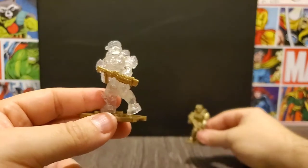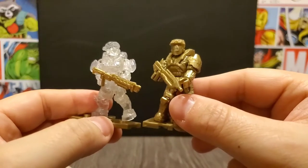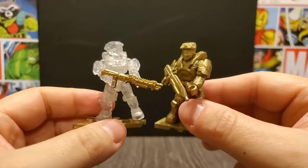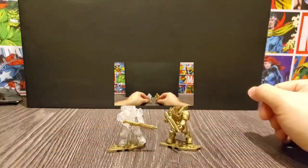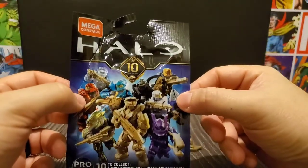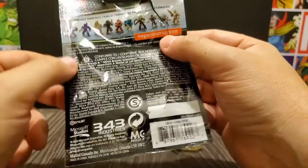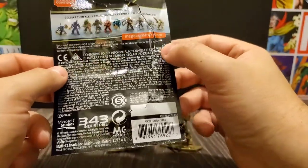That's the two I wanted the most — golden Chief and clear Cat. That's pretty cool. They never met each other in the games, but pretty awesome to have for the Halo collection. Once again, this was the Halo Mega Constructs 10th Anniversary set. There are 10 in total to collect, so it's two down, eight to go — I'd like to get them all eventually.